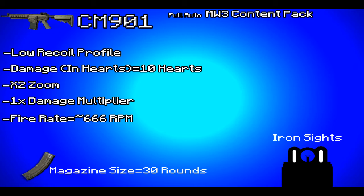Low recoil. Damage in hearts is 10 hearts. It has 1x zoom, 1x damage multiplier, and a fire rate of around 666 rounds per minute. Magazine size is around 30 rounds and the iron sights are clean. Thank you for watching this review — the credits will now roll.